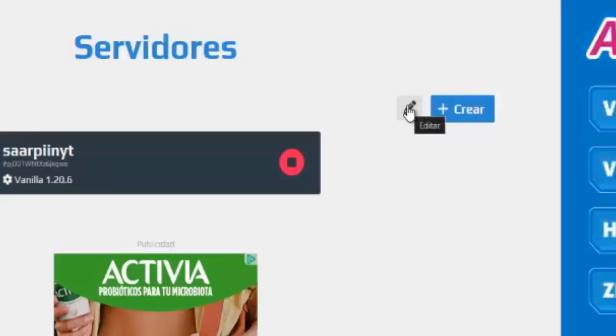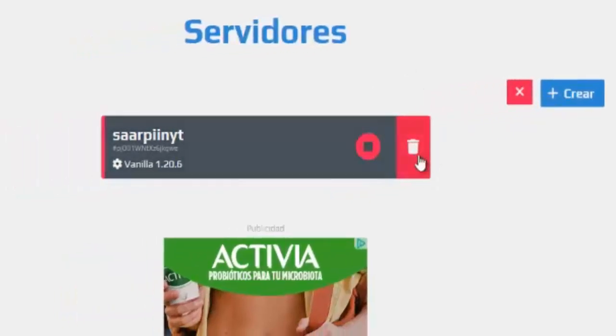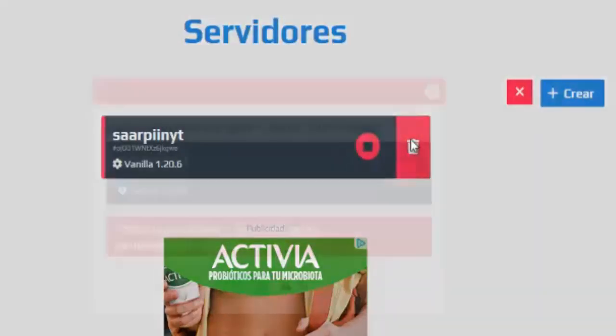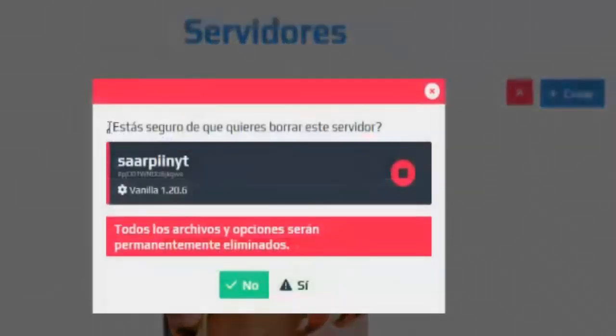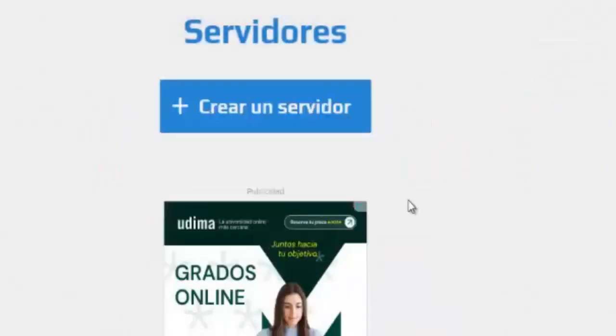As you can see here, it says 'edit' and we will be able to delete our server. We click on the trash icon, and here, as you are seeing, it asks: 'Are you sure you want to delete this server? All files and options will be permanently deleted.' It gives us the option of no and the option of yes. We click yes, and in this way our server has already been deleted in Aternos.